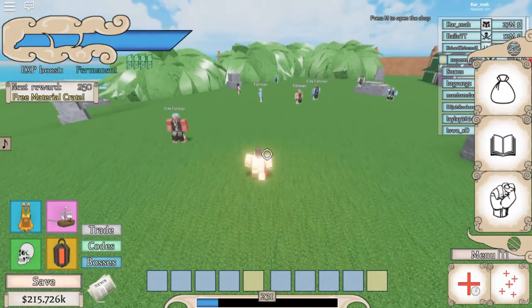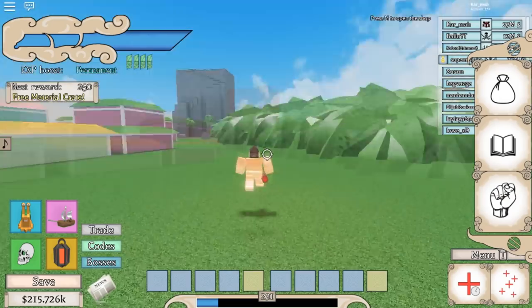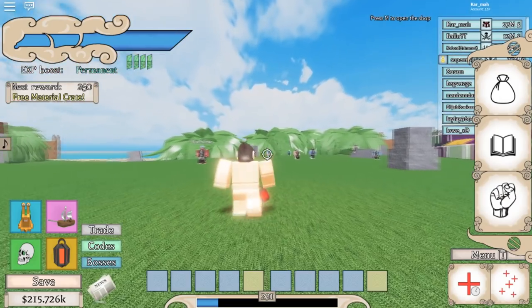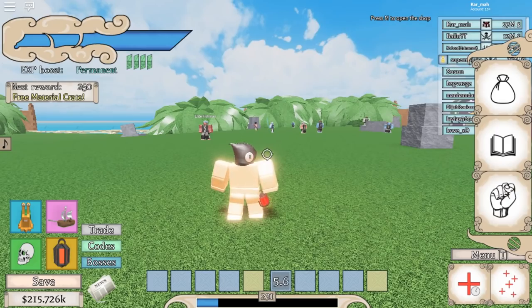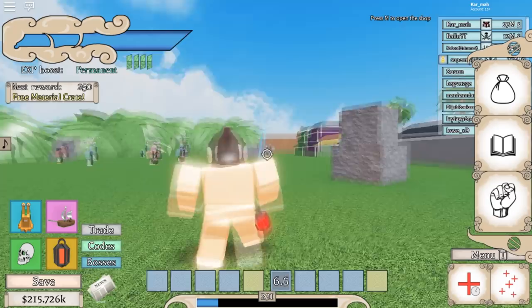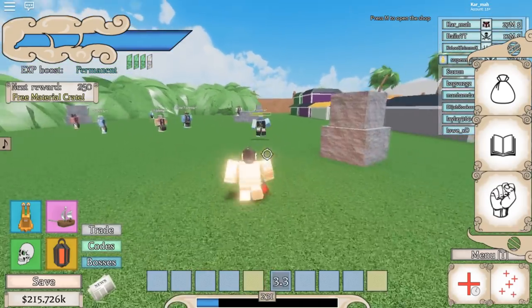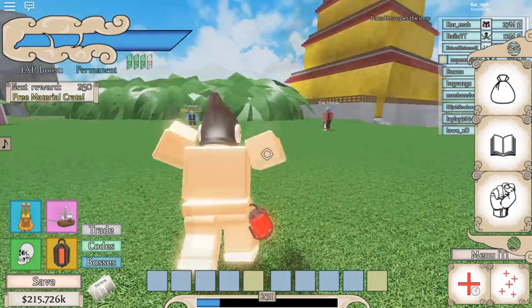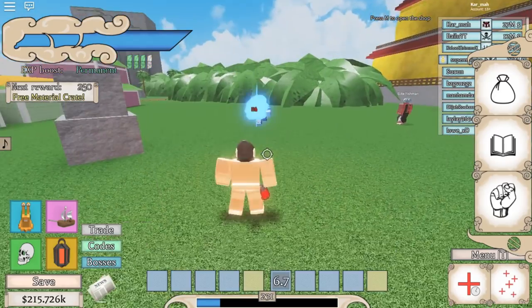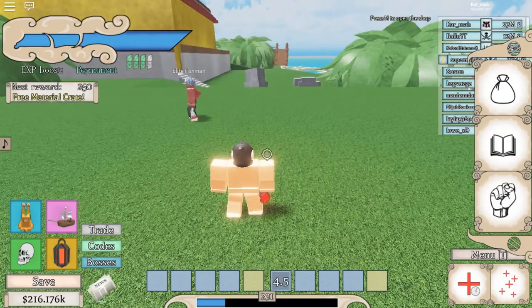The first move you get is the blade kick — I'm just going to call it that because it's basically a blade and a kick. It's very thin so it can be hard to hit, but it does decent damage — about 100 damage. It only hits one person, there's no AoE for it.